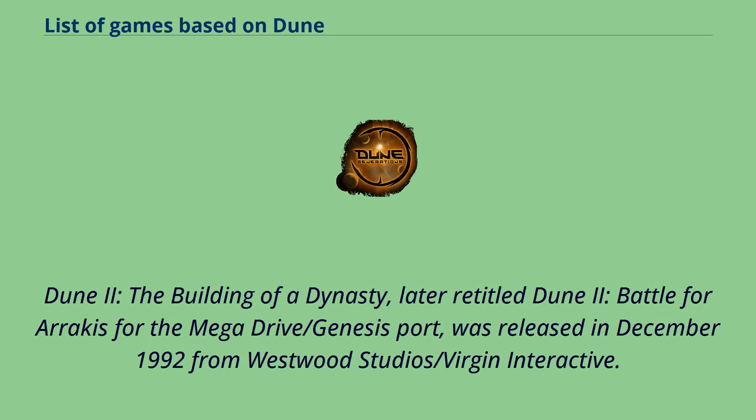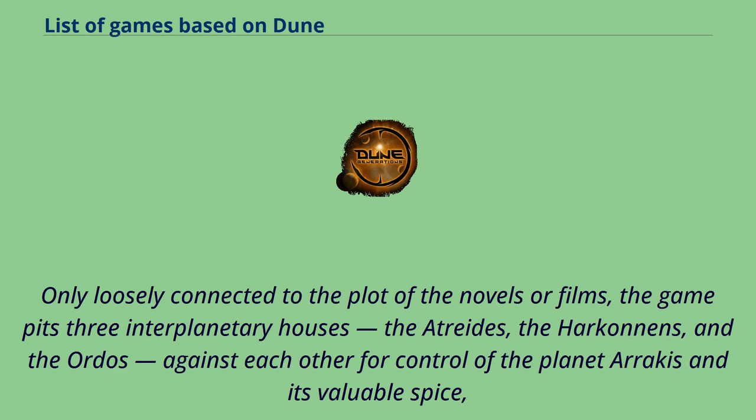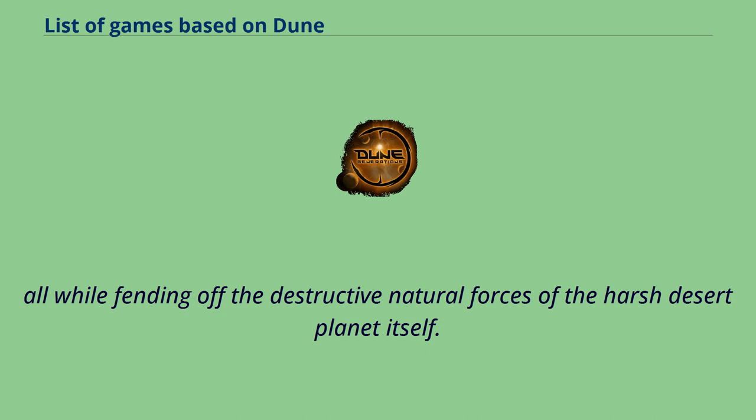Dune 2: The Building of a Dynasty, later retitled Dune 2: Battle for Arrakis for the Megadrive/Genesis port, was released in December 1992 from Westwood Studios/Virgin Interactive. Often considered to be the first mainstream modern real-time strategy game, Dune 2 established many conventions of the genre. Only loosely connected to the plot of the novels or films, the game pits three interplanetary houses — the Atreides, the Harkonnens, and the Ordos — against each other for control of the planet Arrakis and its valuable spice, all while fending off the destructive natural forces of the harsh desert planet itself.